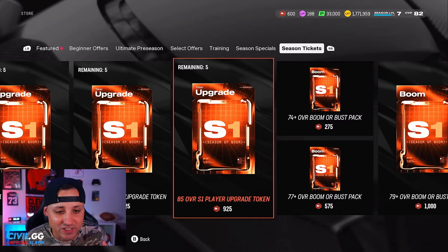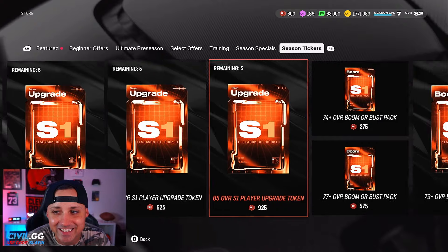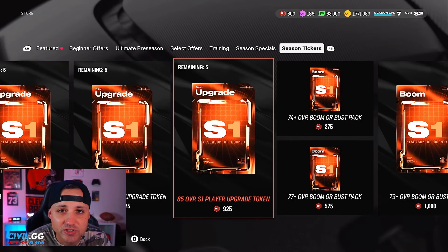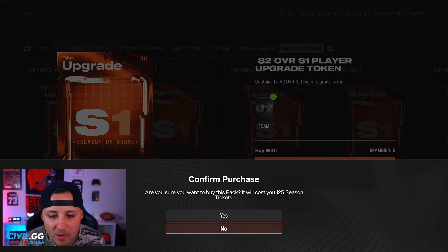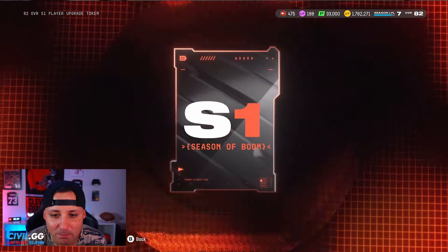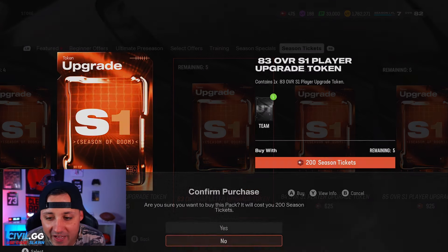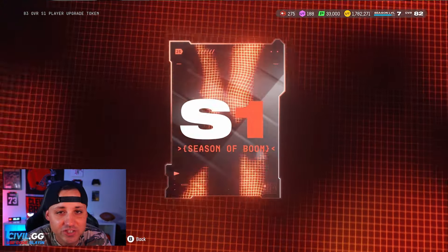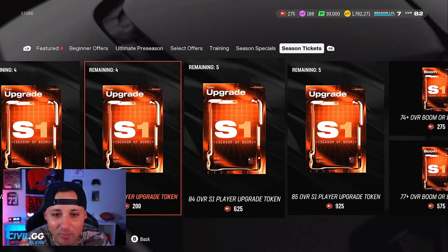That's the smartest choice — you can spend 1,000 tickets on a 79 overall, or spend 875 more and get an 85 overall of the best player at his position. I'm sure they'll add more ways to earn season tickets, so don't blow them all on packs. For now I only have 600, so let's go ahead and buy the 82 overall token — boom, got it. And now I can afford the 83 overall too, so let's grab that one as well.